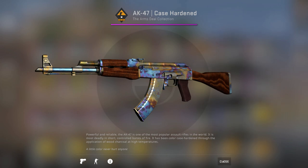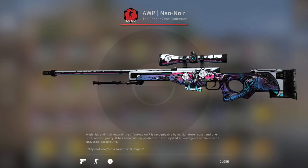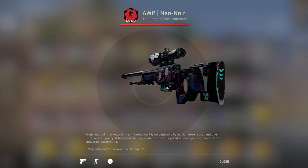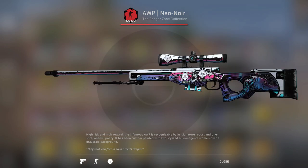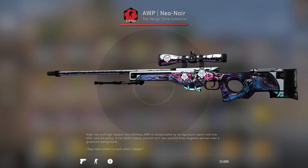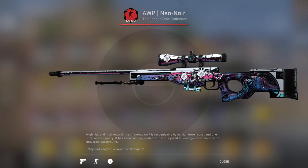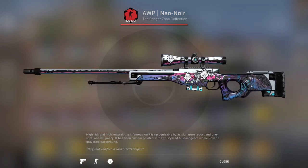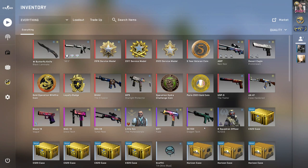For my AWP, I have the AWP Neo Noir with three G2 Glitter stickers on there. I'm not too sure why I put those on there — I had the G2 on the scope starting out, and I had a couple more so I added them. I didn't put one on the other spot because I didn't want to mess up the artwork too much. It's also Minimal Wear and it just looks pretty good.